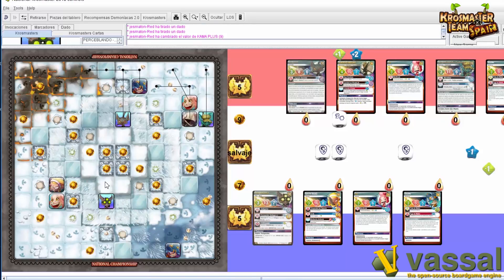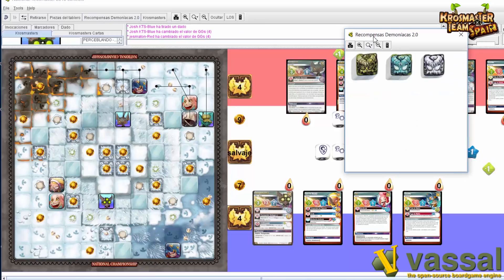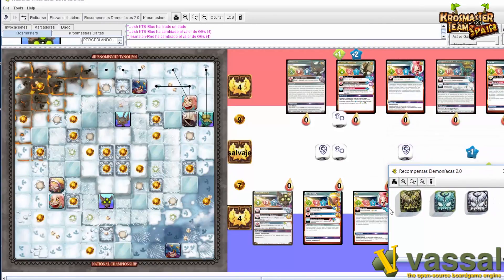Vale, ahora me tocaría a mí y sí que tiraría los dados de tensión. ¿Puedes seleccionar dos y hacer la tirada? Sí, puedes. Vamos a seleccionar tres. Voy a ir a doble crítico. Perdemos un galón, bajamos a 4. Lo que no hemos hecho es revelar las recompensas demoníacas. Es cierto, como no tenía la ventanita puesta se me ha ido el santo al cielo.